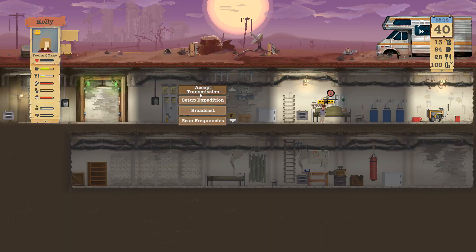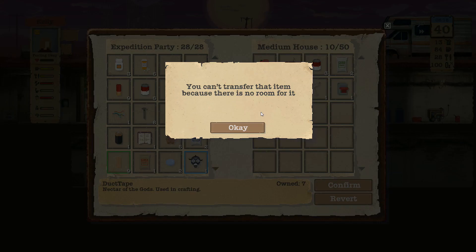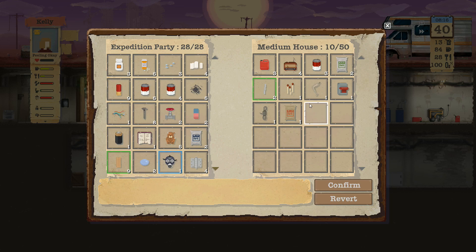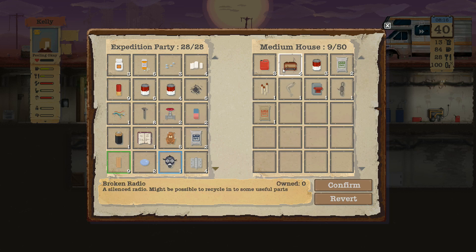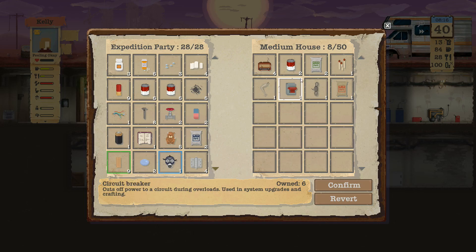Someone coming down to talk to us? Nope. Medium house - that's the one we're passing on the way out of town. They have duct tape - we need duct tape, definitely. Pipes yes, fuel yes, food - we're stocked up. Fully stocked, 10 food.